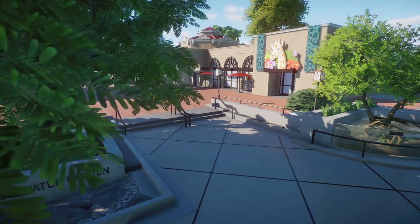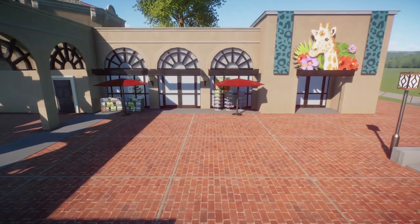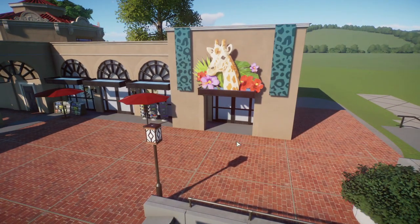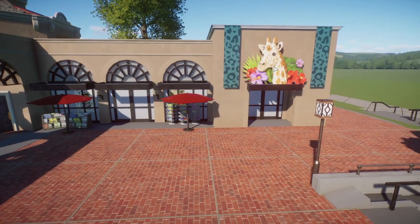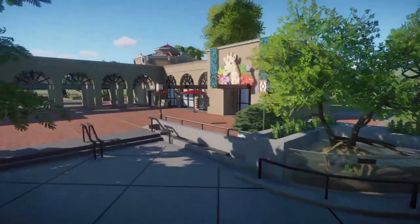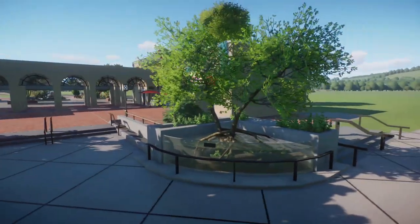We have made some progress. I have added some stuff to the facade to make it very believable that there is a gift shop in there. I'm not quite sure what I want to name the gift shop, and I don't know if I'm going to keep everything here. But that giraffe's cute and I really like those decals, so I'm probably going to keep those and then maybe put a name here.